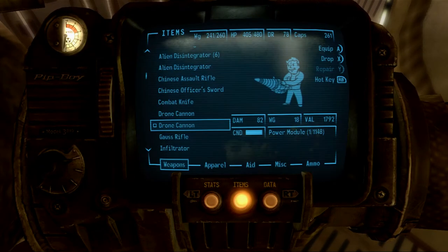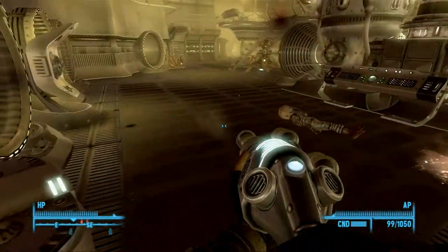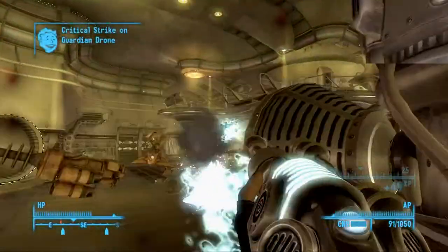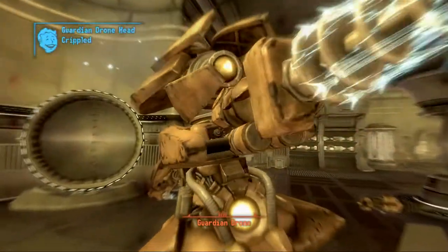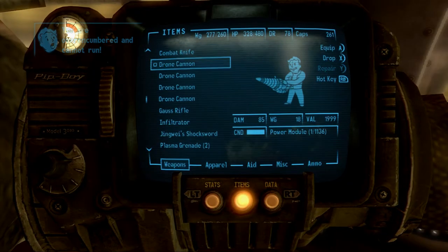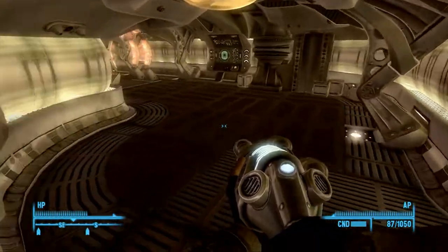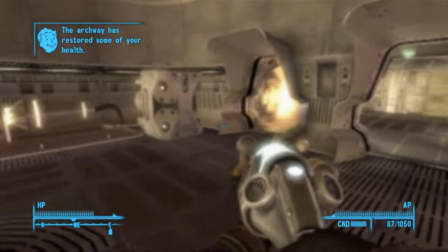Okay so I still need two more drone cannons to repair those two, so I'll have two fully repaired drone cannons. Is that a broken limb or something? Is that my current issue here? Drone guardians out. Now where did the other cannon go? Let me repair these. I only need two - they weigh a lot, so it's not all that worth it to carry a bunch of them.